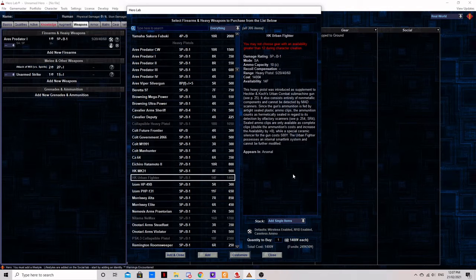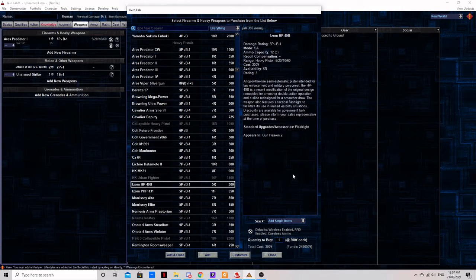The Islam HP-49B: a heavy pistol with a 12-round capacity and a built-in flashlight. This gun has no integrated aiming electronics while costing the same 300 nuyen as the Colt Manhunter. You are likely to find this in the hands of security guards and organizations taking advantage of government bulk purchase discounts, but as a runner you are unlikely to use this unless infiltrating such an organization.